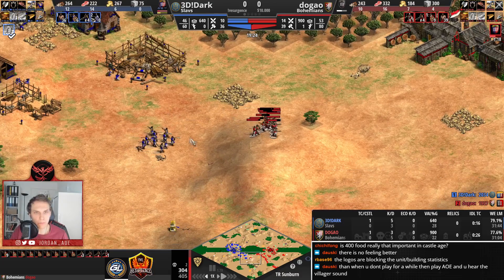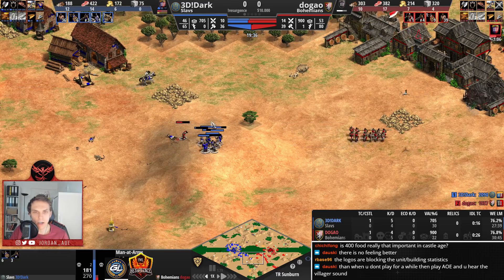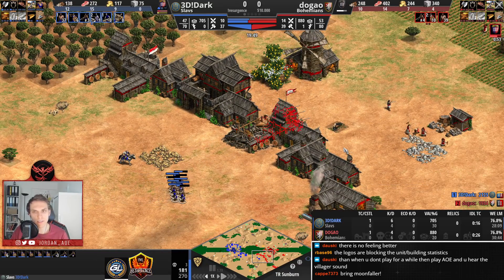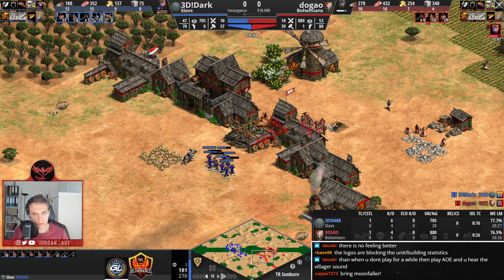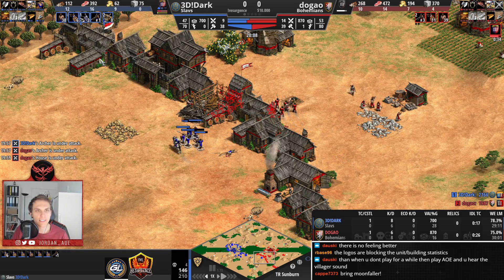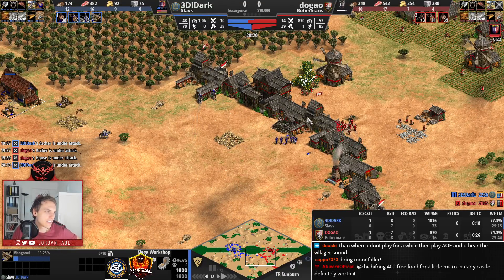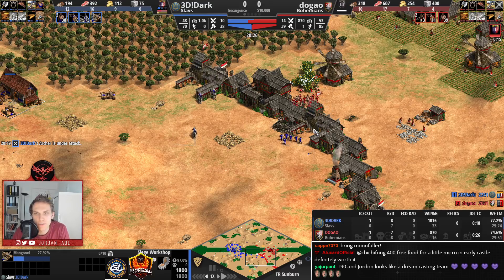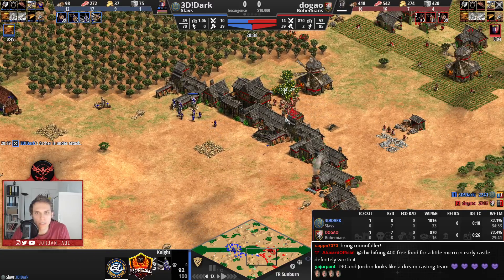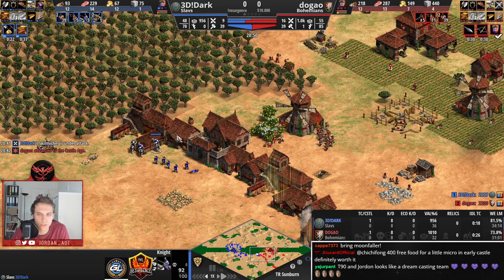We have a nice fight going on here. Both players are micro-ing nicely, trying to dodge the arrows. Dark is really trying to force an engagement because he's not going to do anything with those skirmishers and archers — he doesn't want to upgrade them. But for Dugao, as he's Bohemian, he wants to go for the crossbow line, especially after adding the second archer range. We have the first armor upgrade for Dark on his cavalry, and I really like the aggression Dark is putting on Dugao.